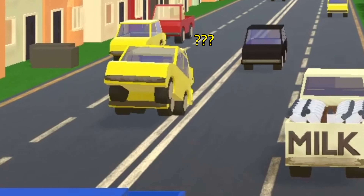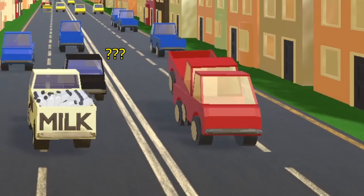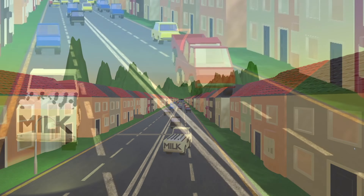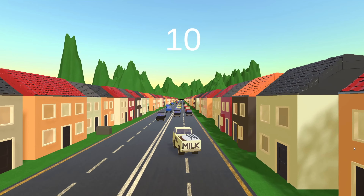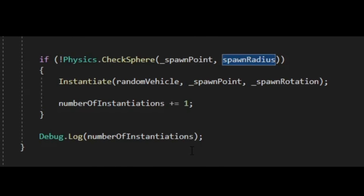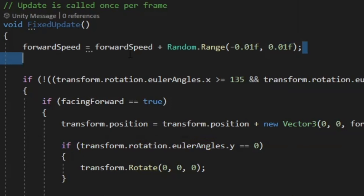This next part took hours to figure out. Eventually I was able to use the function Physics.CheckSphere to check if there were any nearby colliders, coupled with a conditional statement to instantiate the NPC vehicle. There are still times it doesn't work and I don't really know why — perhaps one of you can help me out with this.